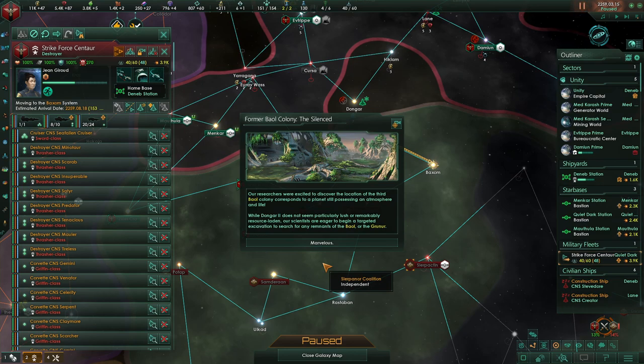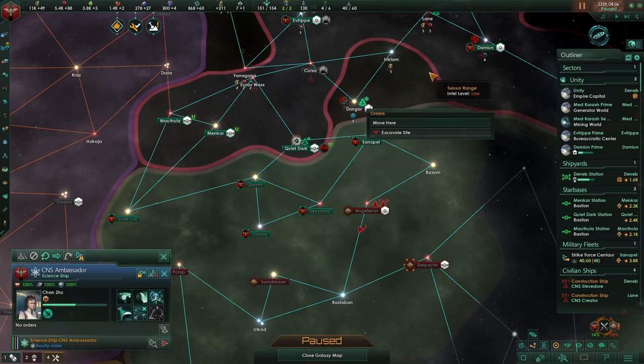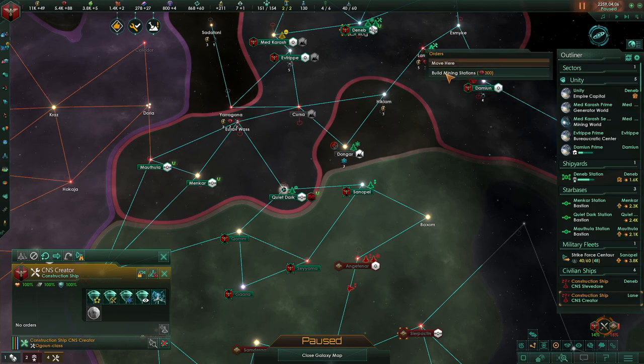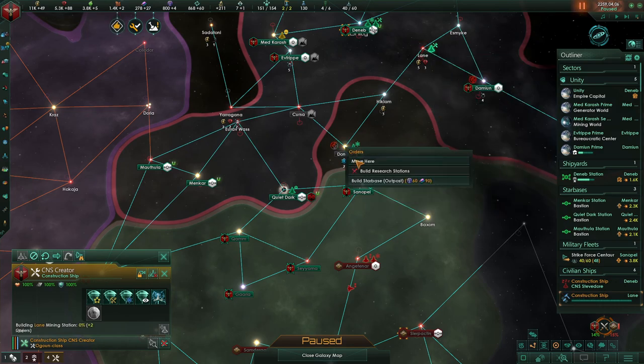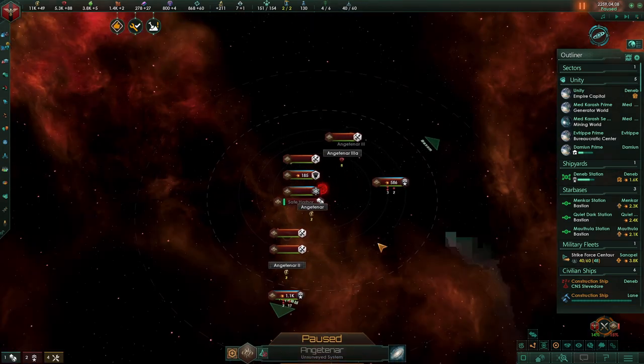The planet doesn't seem particularly lush or remarkably resource-laden, but our scientists are eager to begin a targeted excavation to search for any remnants of the Baal or the Gruner. Their fleets are broken up into two — there's a 500 and a 1.1k coming at us. Let's go bust this one and hopefully break these guys. Build me those mining stations and go build that star base.